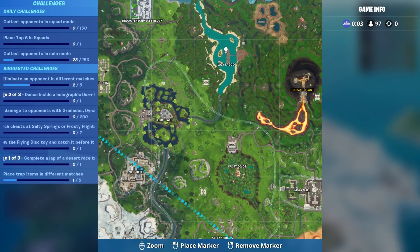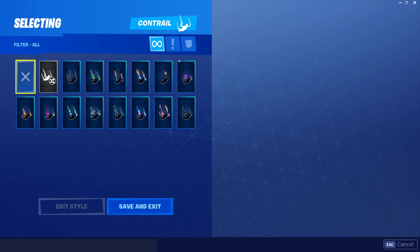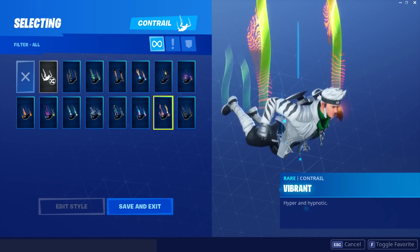For Fortbyte 70, accessible by skydiving through the rings above Lazy Lagoon with the Vibrant Contrails, you'll need to equip the Vibrant Contrail, which you unlock at Battle Pass Level 26.